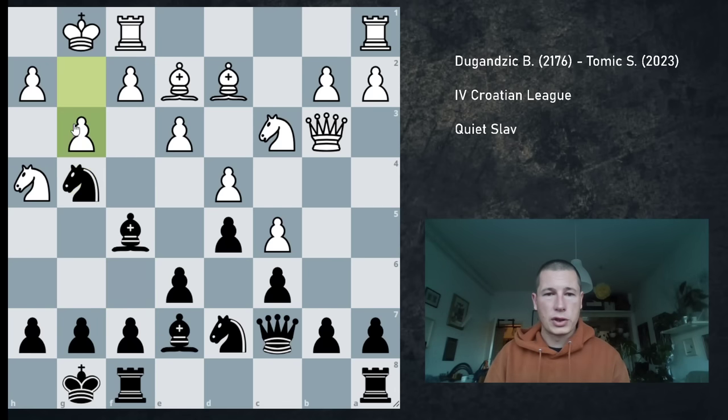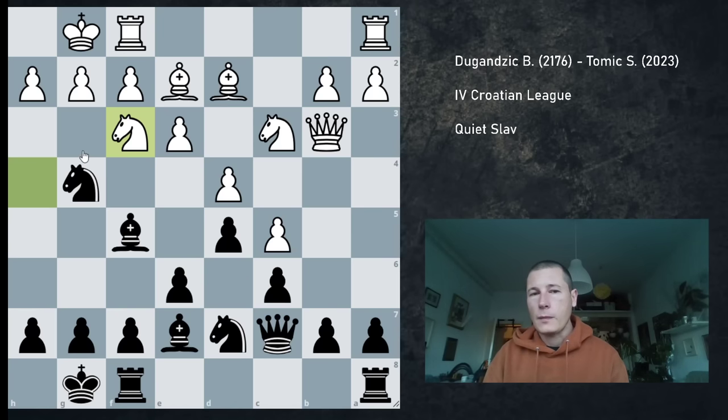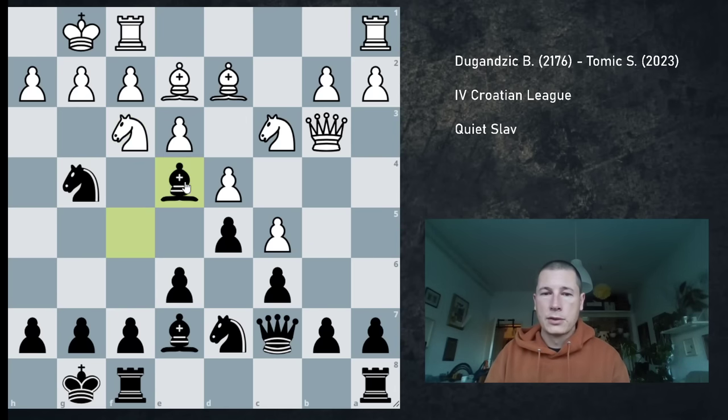If you play g3, then just takes on h4. We don't have to look at this — also losing for white. So Nf3 is the only move. It's not that black gained all that much because the knight is on g4, but there's a variation that leads to an advantage for black, and I went for that — Be4.